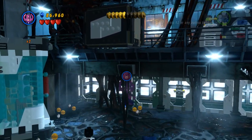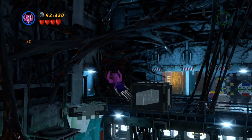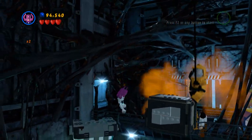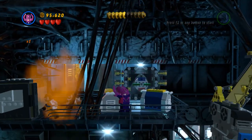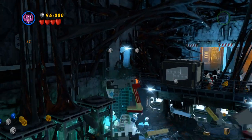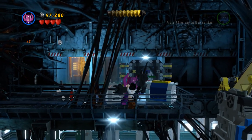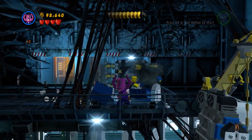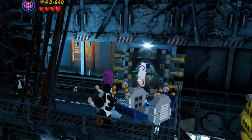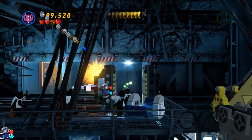Alright, pick up Galactus up here. You want to get on the second level. Break this. You should be able to use your power cosmic here. Now you just build this — it should open. And voila! It should be number ten. And in fact it is.